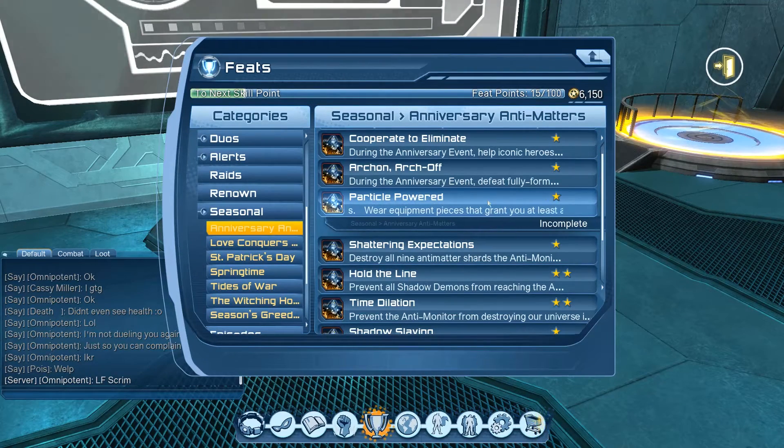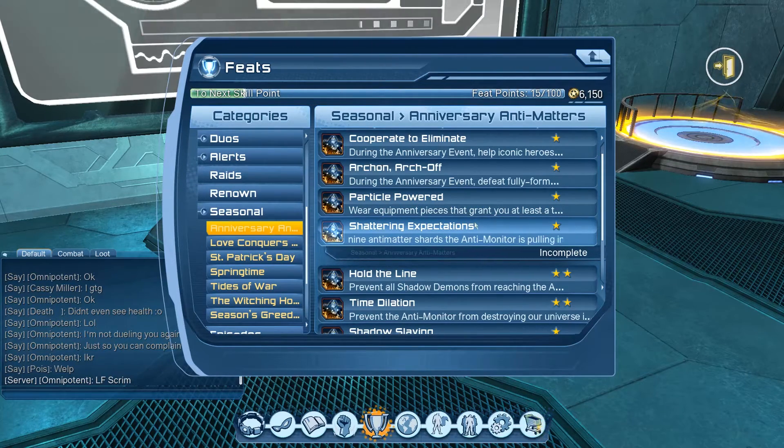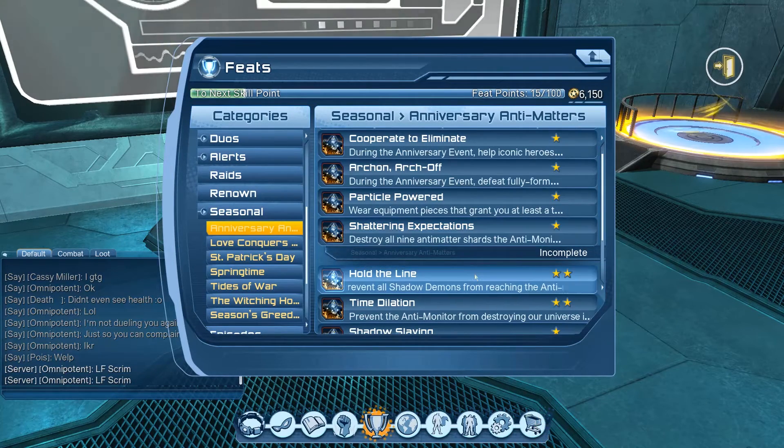Shattering Expectations — destroy all nine anti-matter shards in the anti-monitor invasion before he pulls into our universe, in under two minutes. As of this recording the shard health has been dropped by about 25% but it's still very difficult. I'm thinking it needs maybe another 10% reduction. I'll try it again on my better rage character since right now I'm on my level 10 character — it might be doable with better advanced mechanics, but so far I'm just not seeing it.